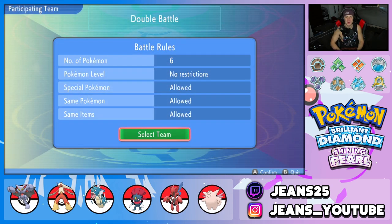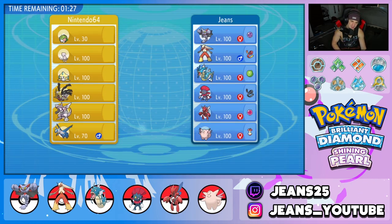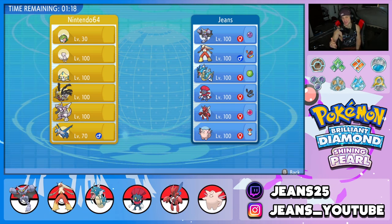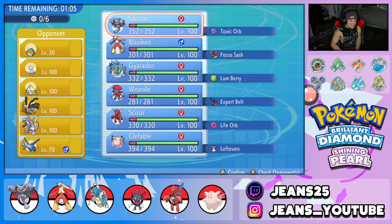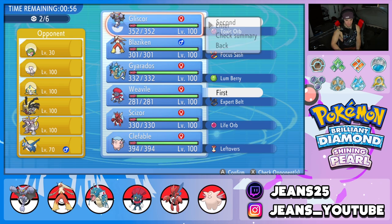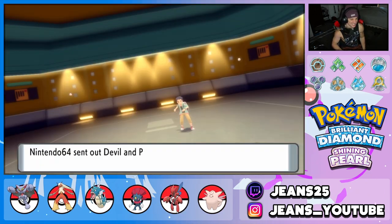Battle 3 — opponent changed rules to six pokemon, so we're bringing the full squad. Then the opponent reveals their team: Dialga, Palkia, Giratina, Jirachi, Mew, and Shaymin — a full team of legendaries! I lead Weavile and Glasscor against this and hope for the best.